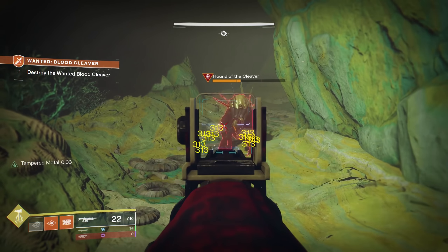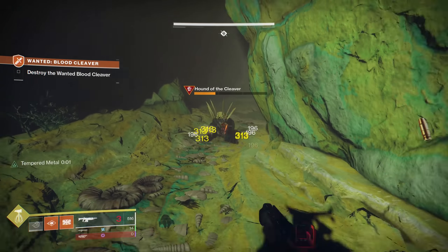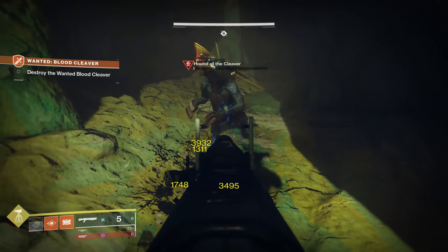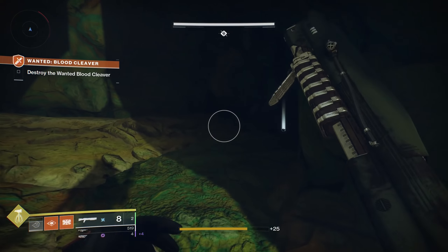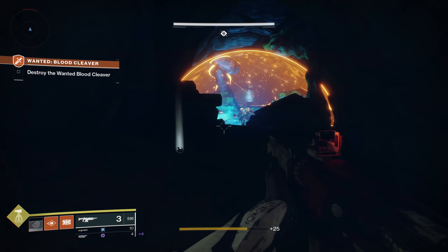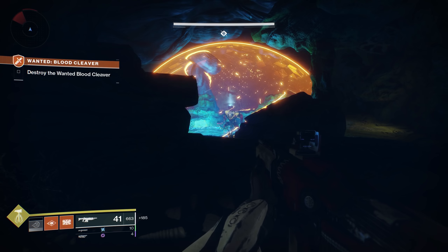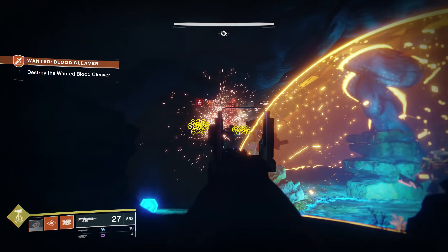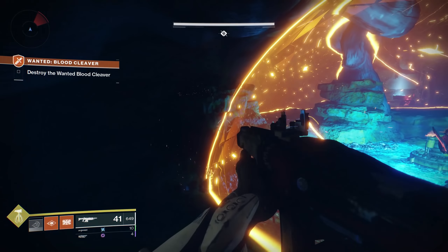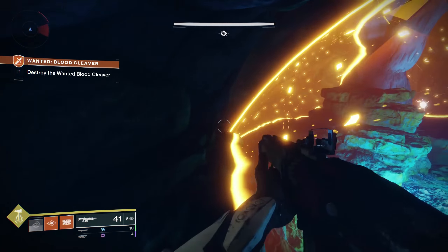When you get the boss to actually half health, you get a checkpoint — which is why I just died and I can still come back to this. And then two, you've also got that extra dog spawning. It also seems like the ads are just literally on a timer now, so it's always working against you.